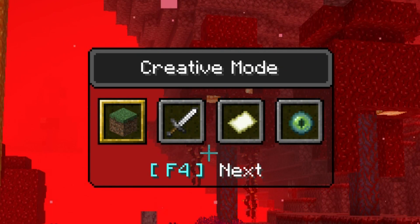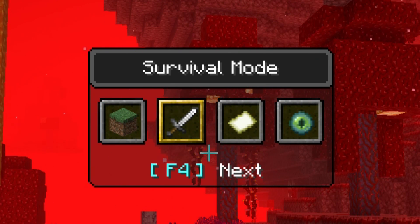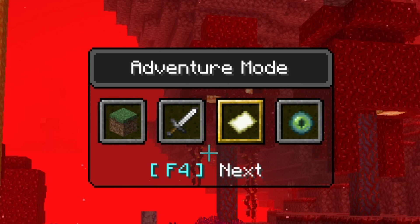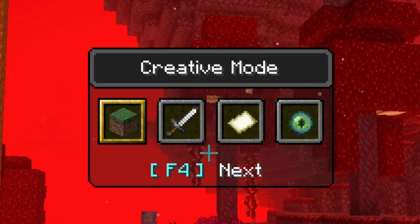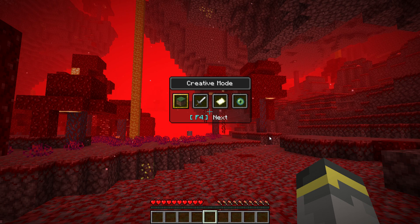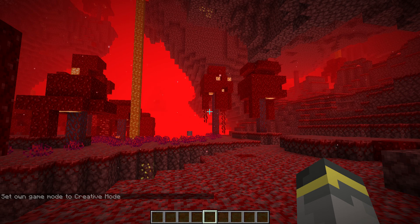Commands still definitely work too. While holding down F3, tap F4 and it scrolls to the next game mode, tap again for the next, tap again for the next - it cycles through. When you find the game mode you want, say Creative mode, all you have to do is let go of F3 and boom - you've switched to that game mode.